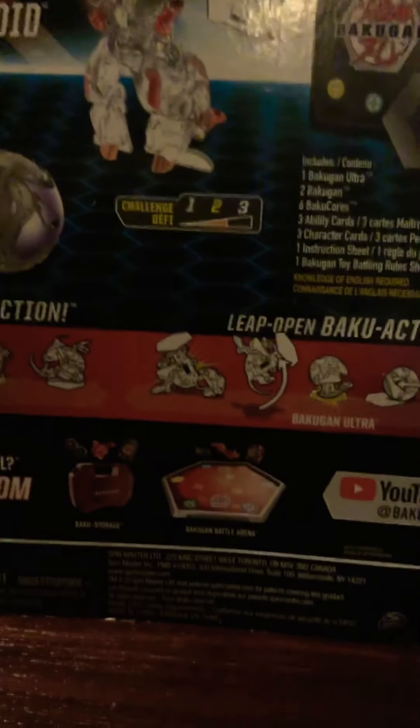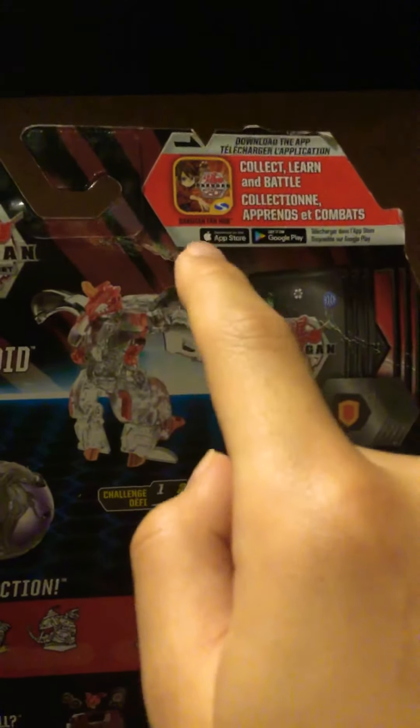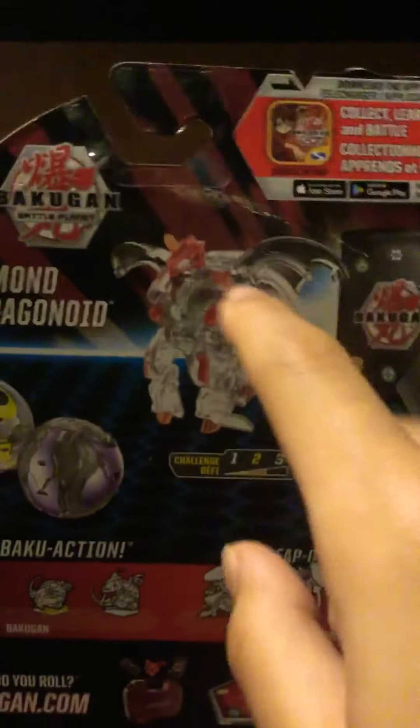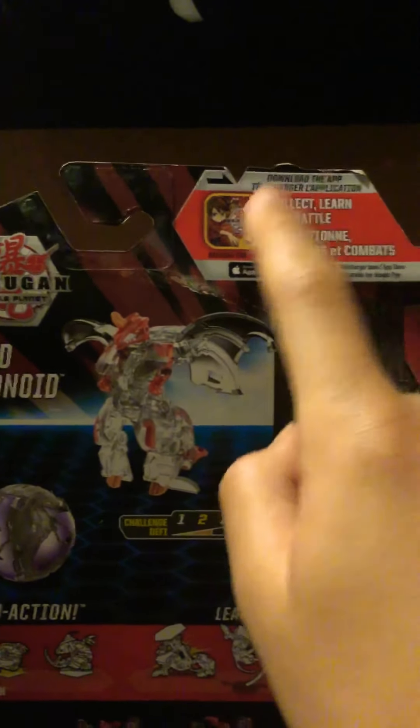I don't have that yet. So yeah, and then it says you need a battle Bakugan — I don't understand that. Jones is disturbing me. Just ignore that, he's watching. So it says collect, learn, and battle — you can go to this app and you can just collect and learn and battle. That's all it says.